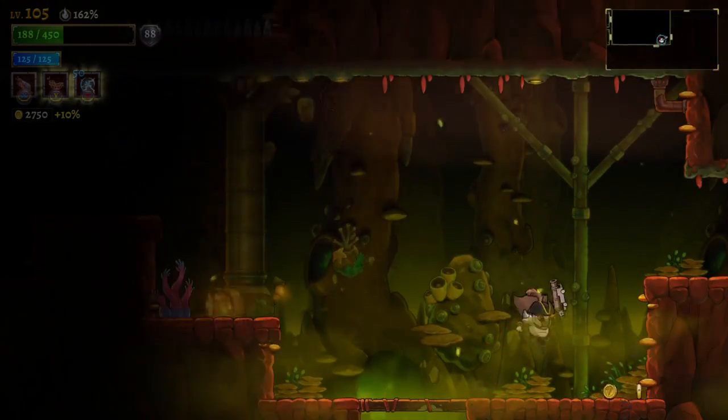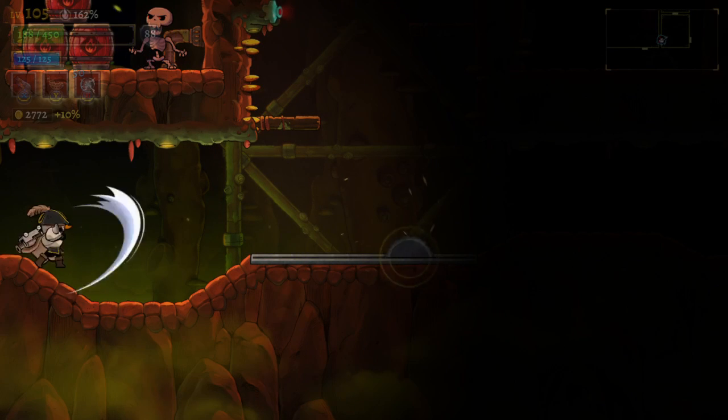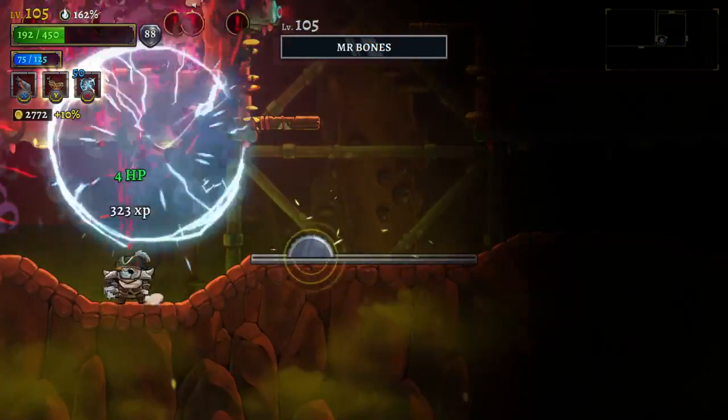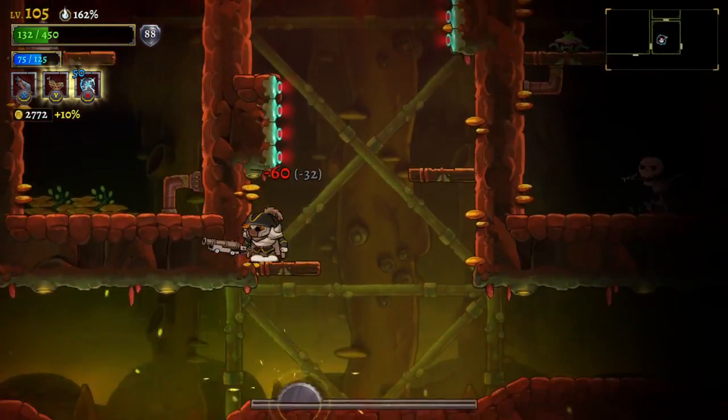Avoid the magma. Alright, very nice. What do we got this way? I don't think I can get through there, but maybe this Tesla spike will do. Take that, Mr. Bones. A huge explosion in there — got caught by that, though.